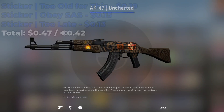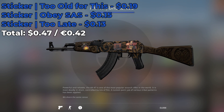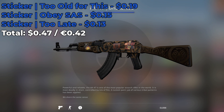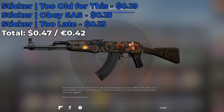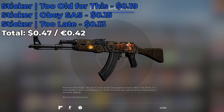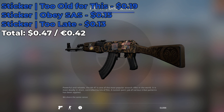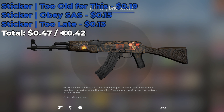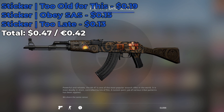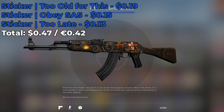The first sticker combo I have for you involves the AK-47 Uncharted. It involves the Too Old for This sticker, the Obey SAS sticker, and a Too Late sticker. All of them cost under $0.20 for a grand total of $0.47 to create this sticker combo. I actually saw somebody else using this combo in a recent matchmaking game of mine, so I decided to use it for this video. I think any one of these stickers look really good on the AK-47 Uncharted — in particular Too Late looks really good, but also the Obey SAS is also really nice.